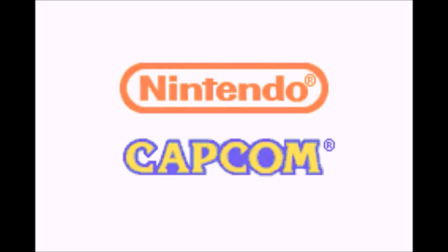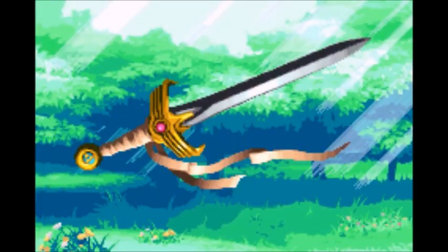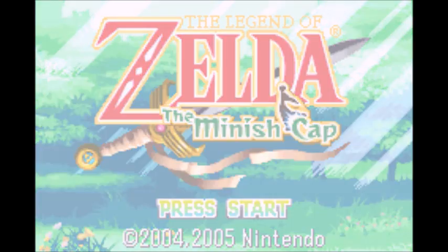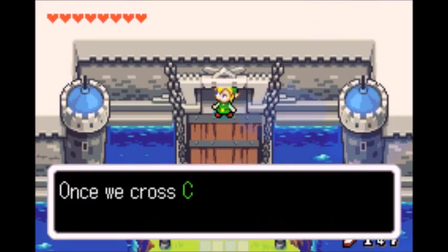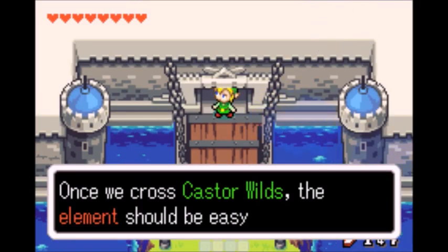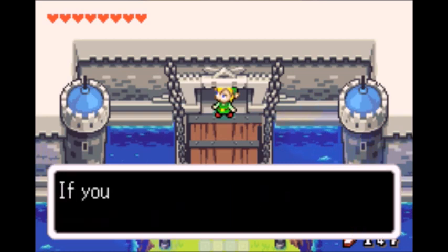Hey guys, it's me, OPGames, back for episode 10 of Let's Play The Legend of Zelda: The Minish Cap. Today we are going to be going to Castor Wilds. Once we cross Castor Wilds, the element should be easy to find.